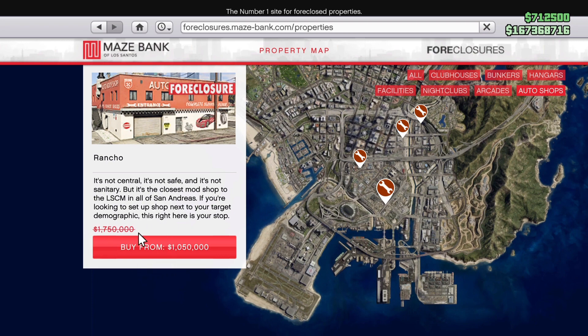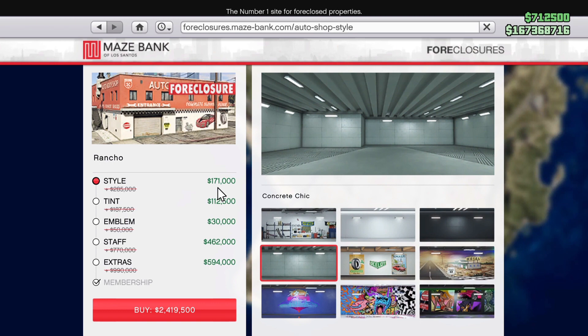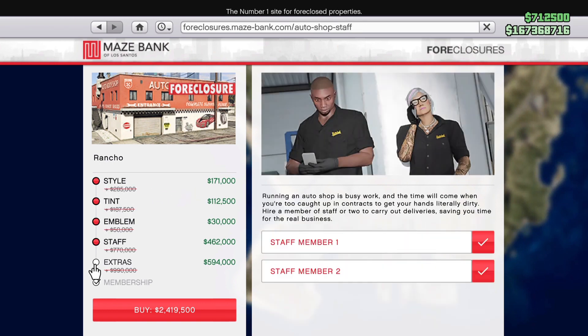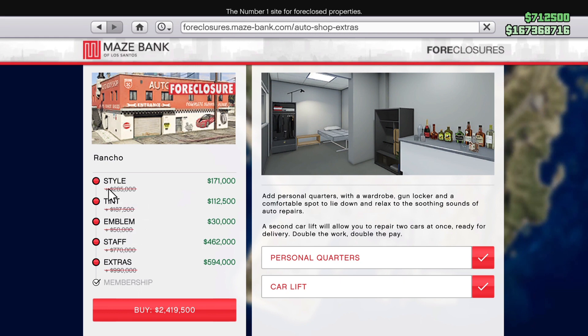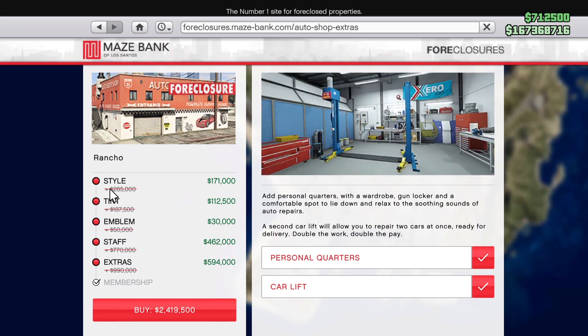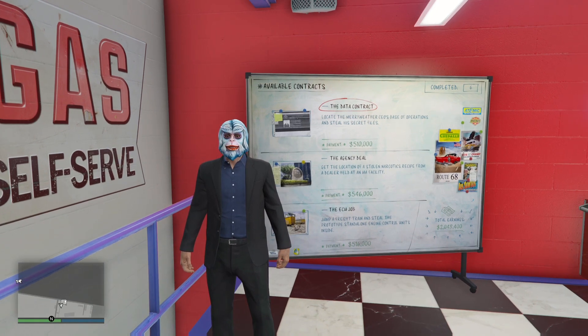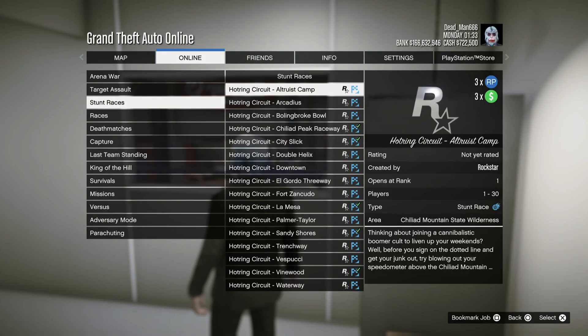Moving on to property discounts for this week, it is the AutoShop. The AutoShop is discounted, and every single upgrade you have for the AutoShop is also discounted. I highly recommend you pick one up this week, because contracts done through your AutoShop — the Mini Heists — are paying triple money. The Union Depository job can pay you out $900,000. Pick up an AutoShop.